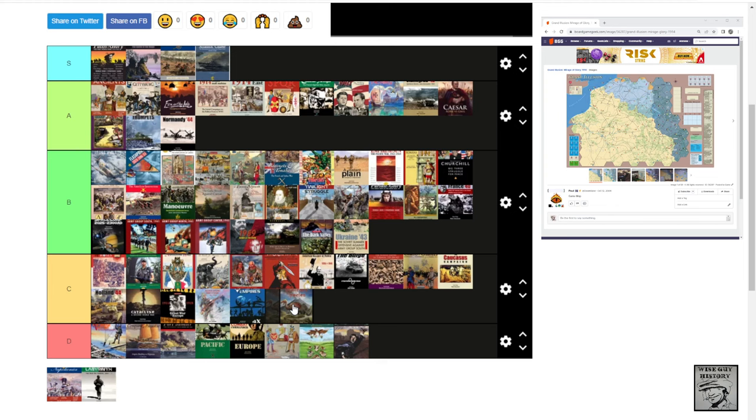Dominant Species — a kind of Euro game published by GMT Games. Interesting Euro game mechanics — probably innovative for its time and a lot of people loved it. I thought it was okay. C tier.